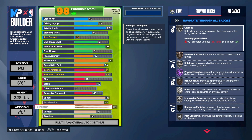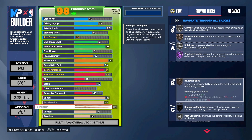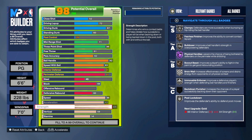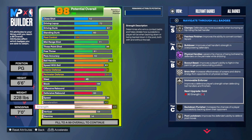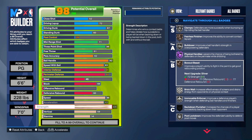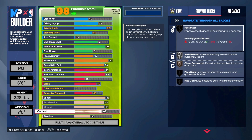Strength we went with 84. The strength is important because of the badges we get. I told y'all I wanted to rim run — how you gonna rim run without Bulldozer? We needed at least a silver Bulldozer. We also get Post Lockdown to help against players who want to back us in, Immovable Enforcer to boost our interior defense, Box Out Beast, Fearless Finisher, and silver Clamps. This build is looking crispy. For vertical, we went with a 75 to get contact dunks and Poster on silver.